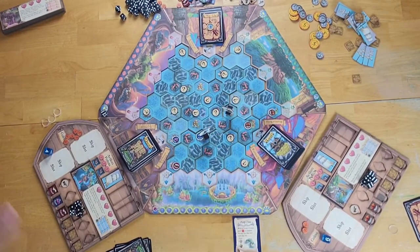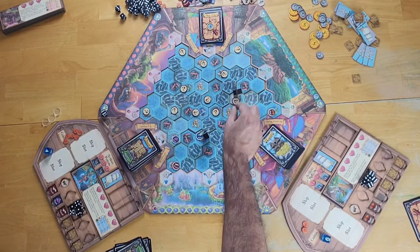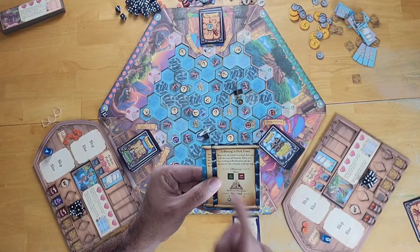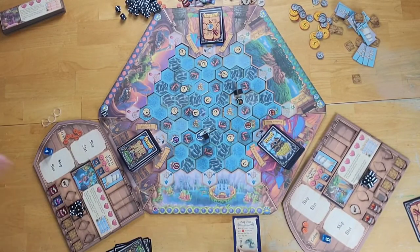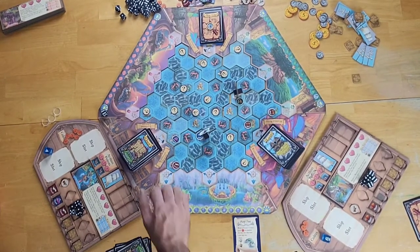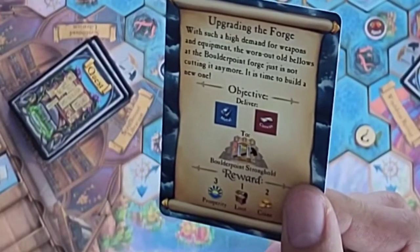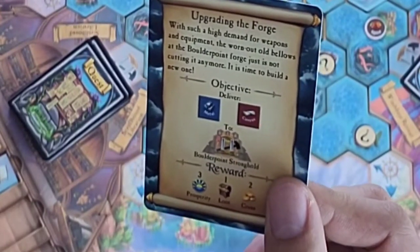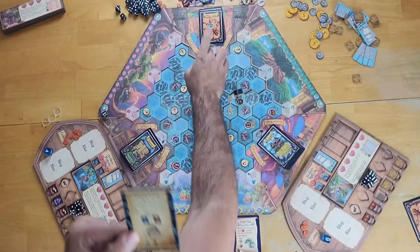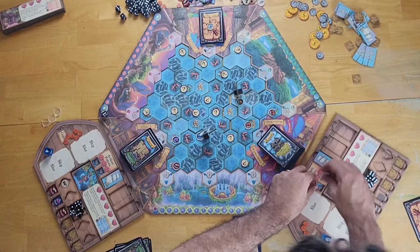Trading is not an action, so this player still has one action left. For their third action, they move to King's Helmet and flip over the exploration token — it produces lumber, which is one of the resources they need for their quest. They're the first to explore, earning a coin. They draw a quest card: 'Upgrading the Forge' — deliver metal and canvas to Boulder Point's Stronghold for three prosperity, one loot, and two coins. This player is now done with their turn.